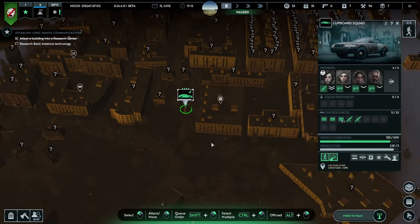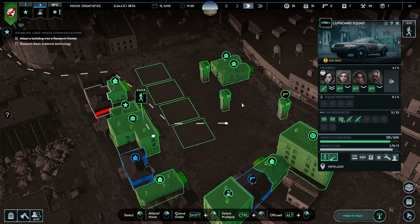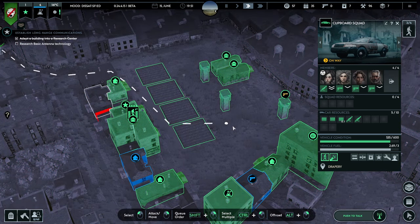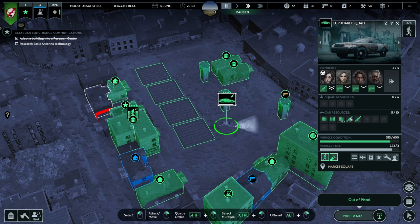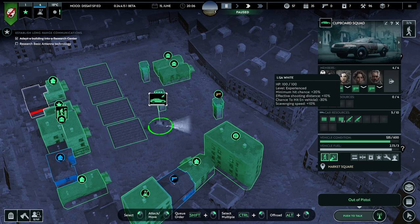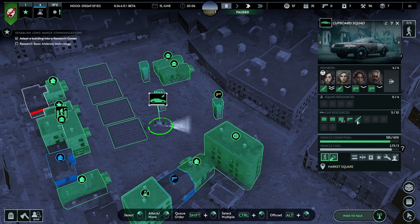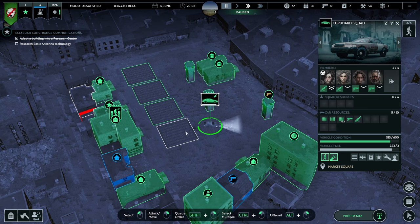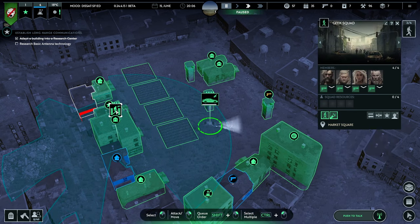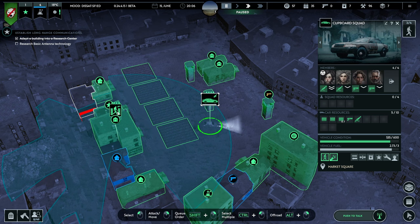And then you can get inside one of the buildings and shoot at the baddies. I am very tempted to give somebody here — Lisa White — an assault rifle. Why don't we have a full assault rifle squad? Cupboard Squad can be the assault rifle squad. Although I'd feel a bit bad for Geek Squad because they're just going to have pistols and then we're going to get a bit of a schism — Cupboard Squad going 'look at us with our fancy guns.' No, let's not do that.